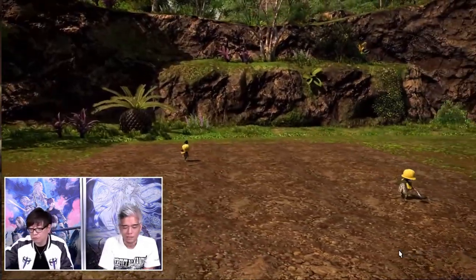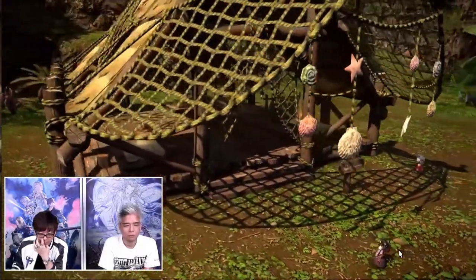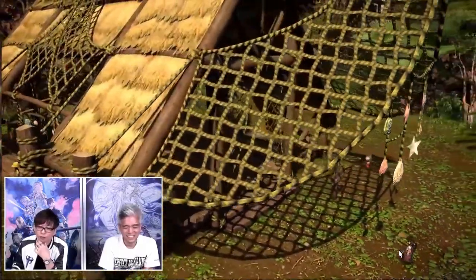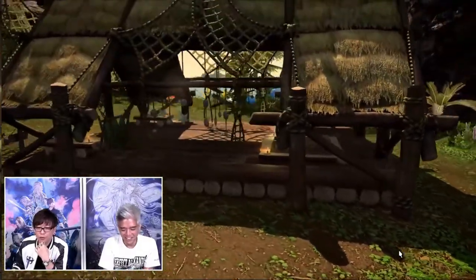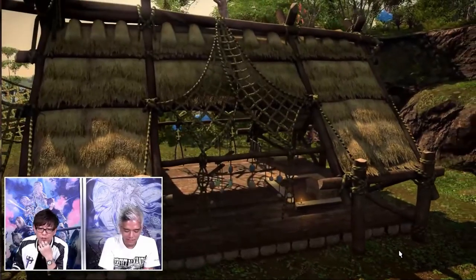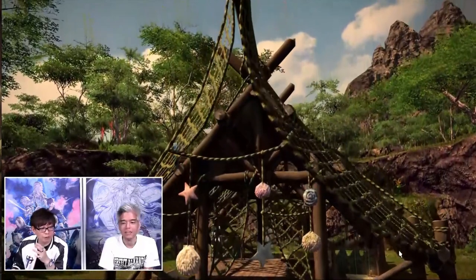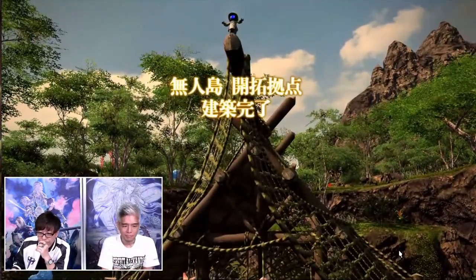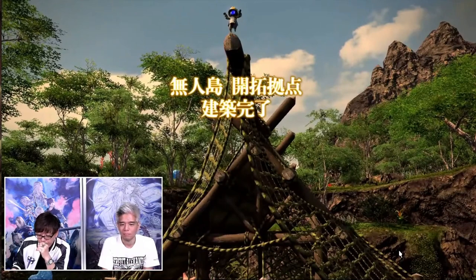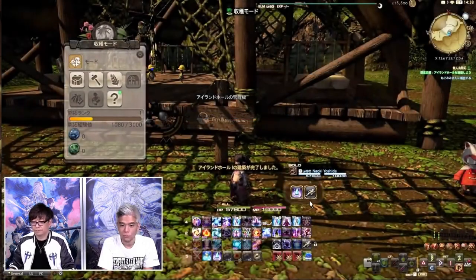On our island base we'll be able to expand and make facilities as well. As part of the tutorial there will be an island hall. Some of these facilities will instantly complete while others will take real-life hours — for example, 12 hours or 24 hours and so on. This is similar to mobile games and Animal Crossing in order to extend content life. We'll eventually be able to customize the look of these buildings or keep what we started with, and I'm very enticed to see what kind of themes we'll be given access to.